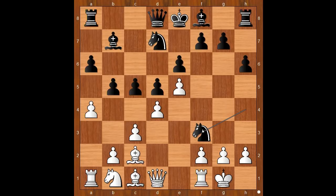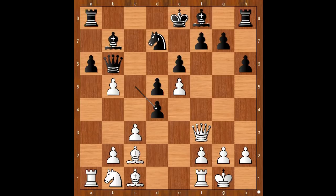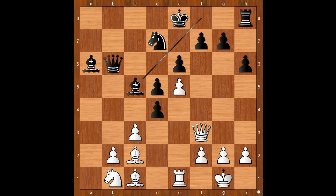Henry Bird castled King's side. Knight takes on F3, Queen takes Knight, Queen to B6, pawn takes pawn on B5, C takes on D4, B takes on A6, Rook takes Rook, Bishop takes Rook attacking the Rook on F1. Rook to E1.